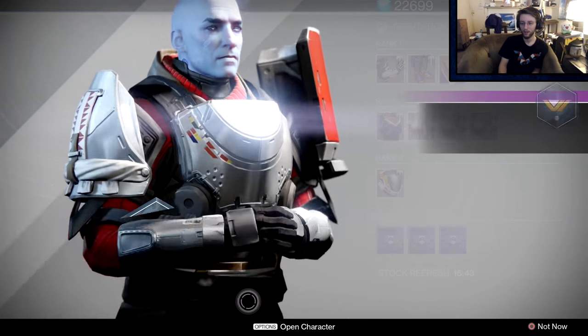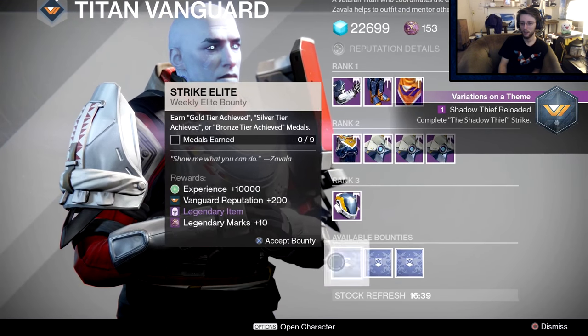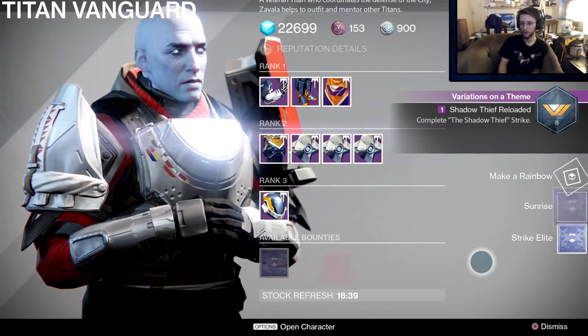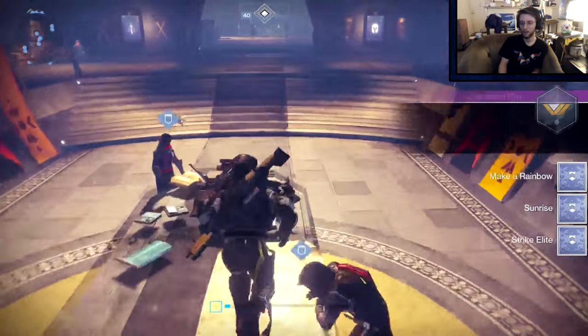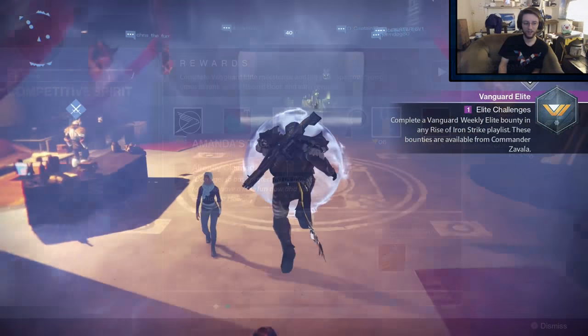Do the bounty called Sunrise — but either way, just do all of them if you get the chance. If you don't get Icebreaker from those bounties, try a different character. If you don't get it on that character, try it on the 3rd character. If you don't get it on that character, then try again next week — it's the only way to get it.